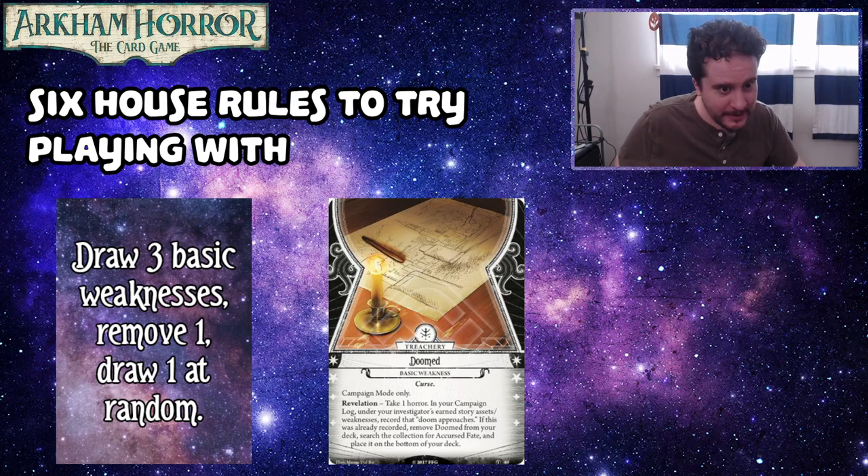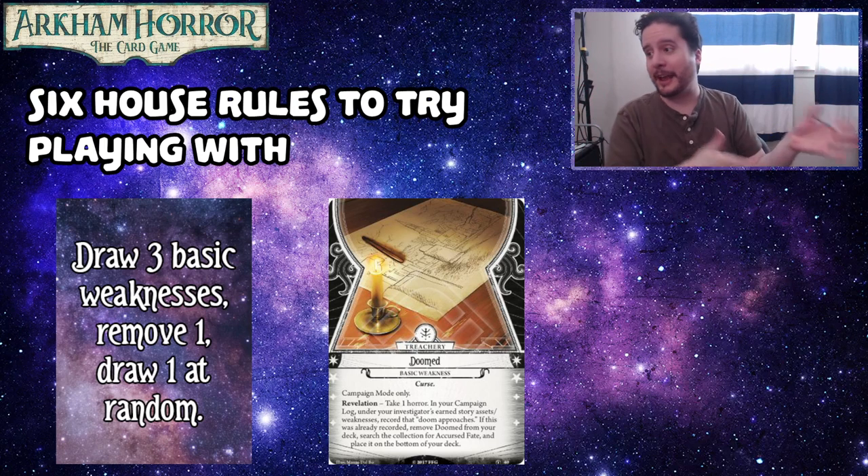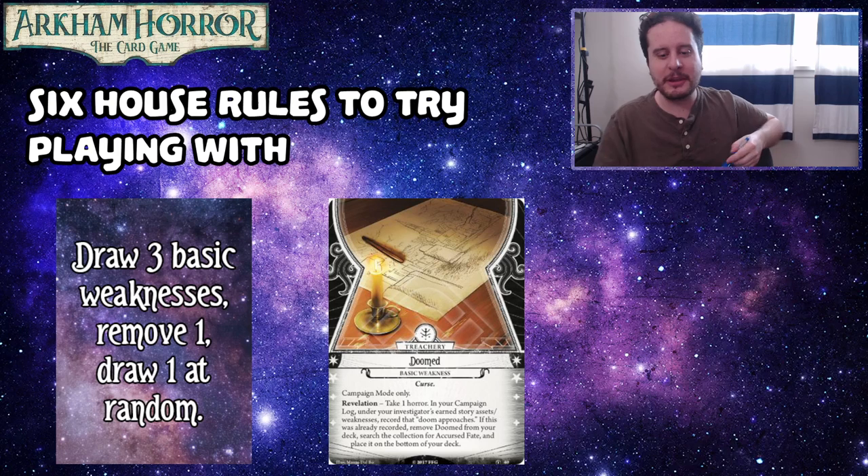Next up: draw three basic weaknesses, remove one, and draw one at random. This is something I've never tried, but it seems like a pretty good system. Say for example you're building a rich Jenny deck and you draw the weakness that makes you lose all your resources. You could have either planned for that, or upgraded into it — Bryn has told me the strategy to beat that card — or alternatively, if you don't want that to happen, you could draw three basic weaknesses, remove one, and then draw one of the two remaining at random. This still gives some variety but allows you to basically veto a weakness that would be particularly bad for your deck.